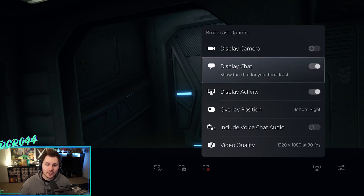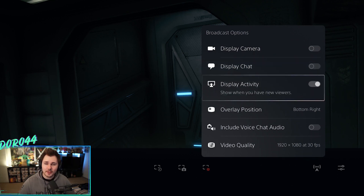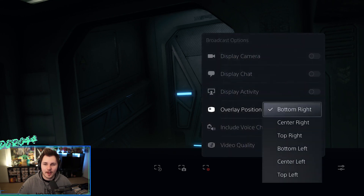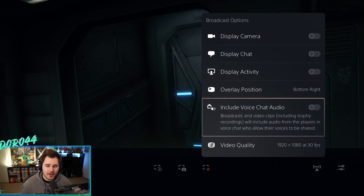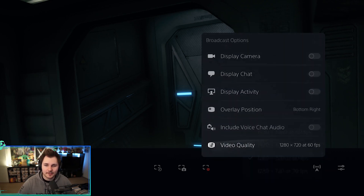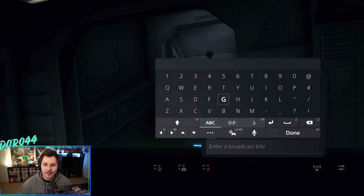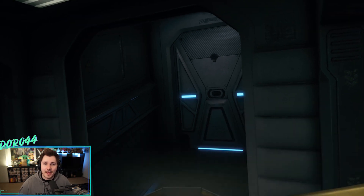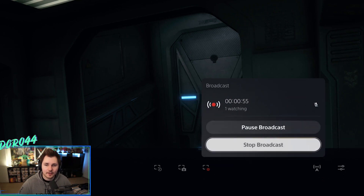If you want chat displayed on your broadcast, have it enabled; otherwise disable it. You can even turn off your viewer count — I highly recommend this, I don't even look at my viewer count when I'm streaming. For your overlay position, this is where alerts will pop up, so select bottom right or center right, whichever you prefer. You can include your voice chat audio if you're in a party; if not, keep it off. For video quality, again I'd choose 720p at 60fps. Once done, go back, click on "Title," enter a catchy broadcast title, then click "Go Live." To end, press the share button, go to broadcast, and click "Stop Broadcast."